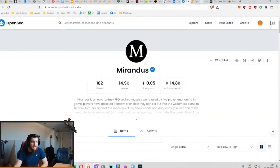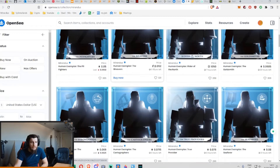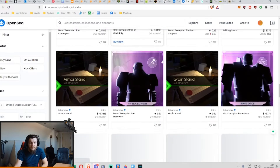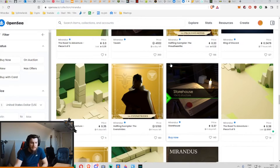So if you just go to OpenSea, one of the most popular second-hand markets — this is where I've based all my data for this video — you can see that all the stuff available to pick up is starting at 0.05 ETH, so I'm assuming that'll be around about $100 and going up towards crazy amounts.